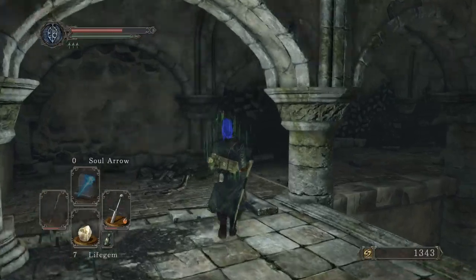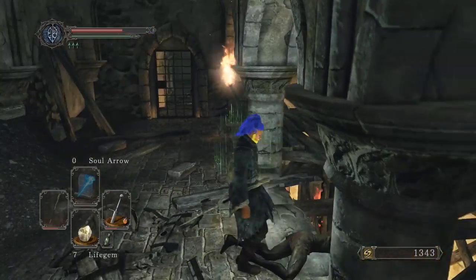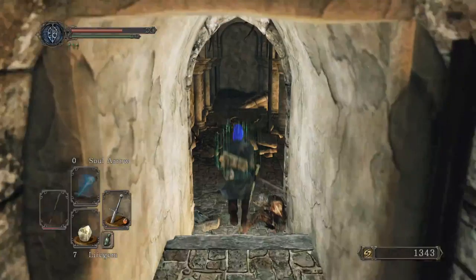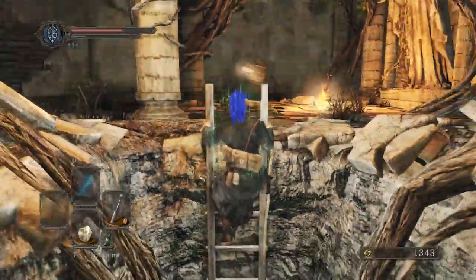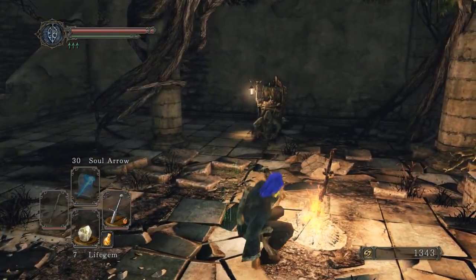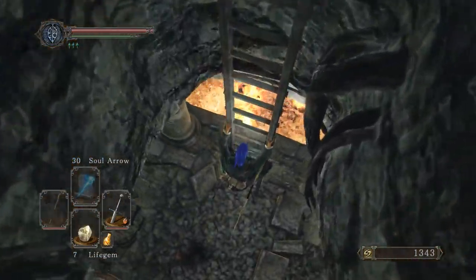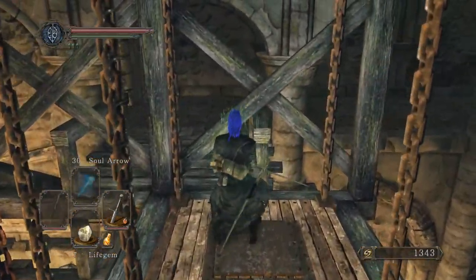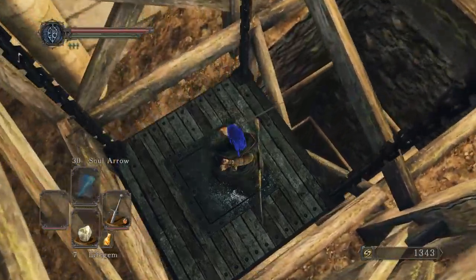Now we're back in this area. Fire Arrow. And I'm gonna go rest at the bonfire so we get all of our spells, all of our Estus, and all of that. I think we'll probably go with life gems.